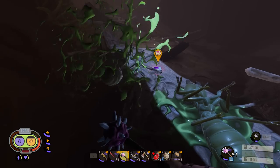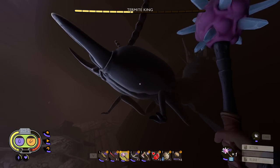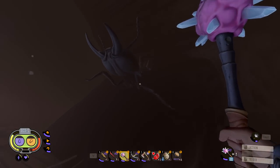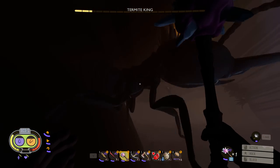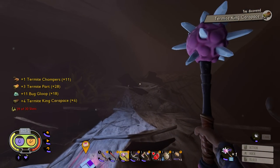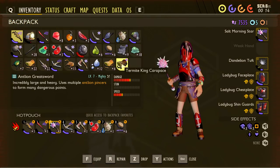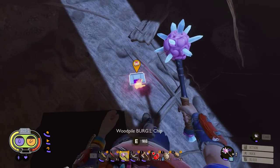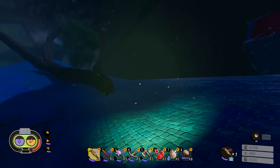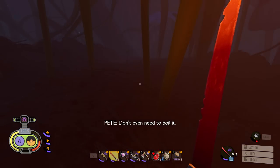You know what, I can kill these little guys — one down, two down, got them. Awkward. Hey buddy, we were gonna do this really cool fight and then you just had to go and get yourself stuck. Well, this counts — make no mistake, this counts as a butt whooping. We were gonna whoop his butt anyway. Got him — we got the termite chompers, bug glue, and four termite king pieces. Burgle champ — got it! The more I think about it, that termite was actually lucky he got stuck.